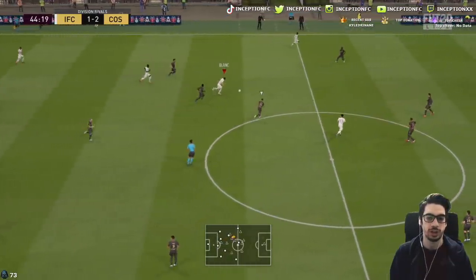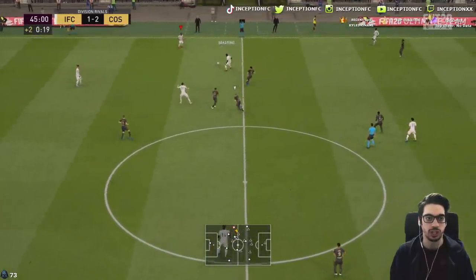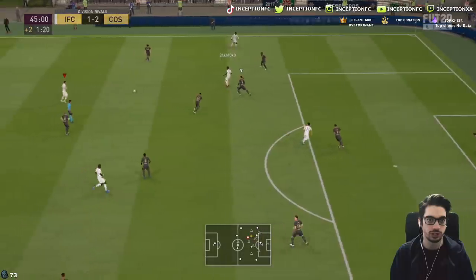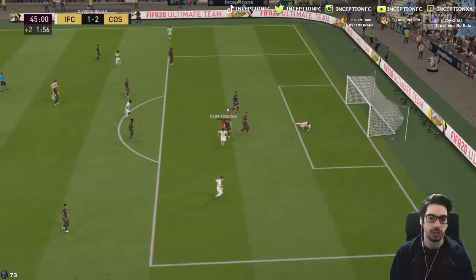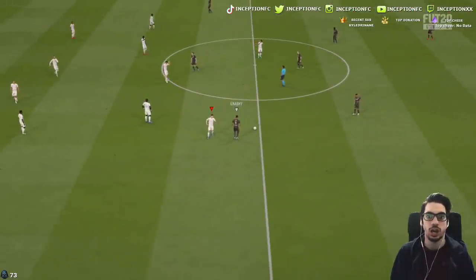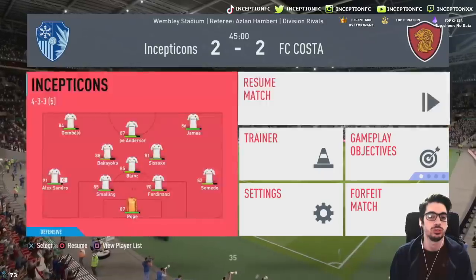Why is it so hard to do passes in this game? I'm doing regular passes and they just go away from the player — it's actually irritating. It's been happening more often recently. Felipe Anderson with a nice little fake shot right there. Some players do really fast fake shots, some do heavily emphasized fake shots, which isn't ideal when you want to get into certain spaces. It's good that Felipe Anderson can do that really quickly without any hesitation.